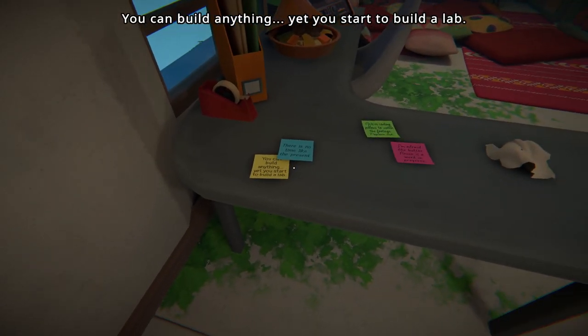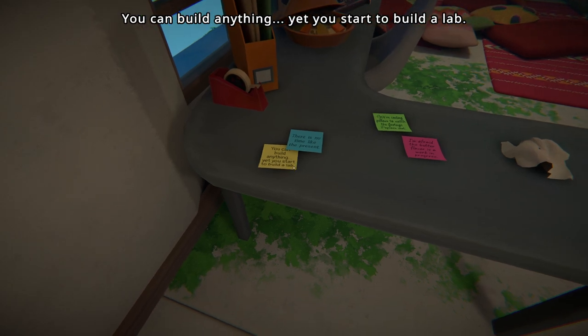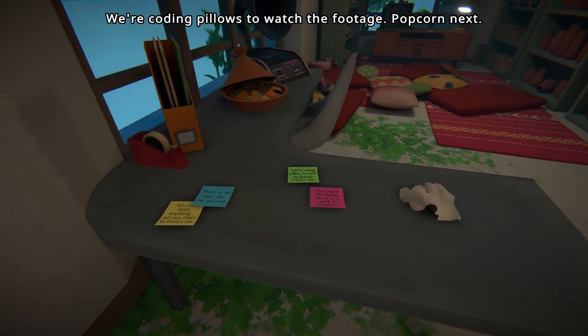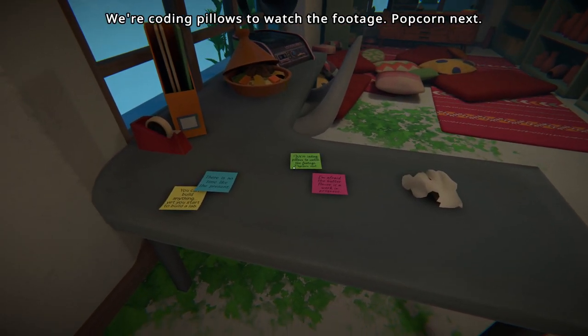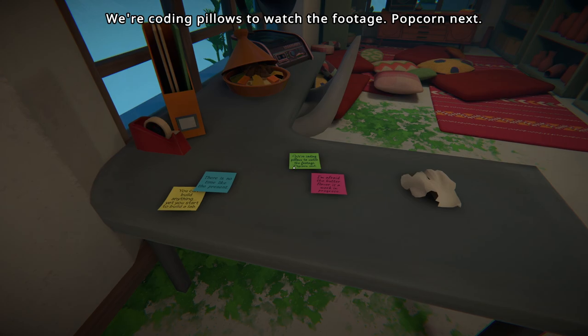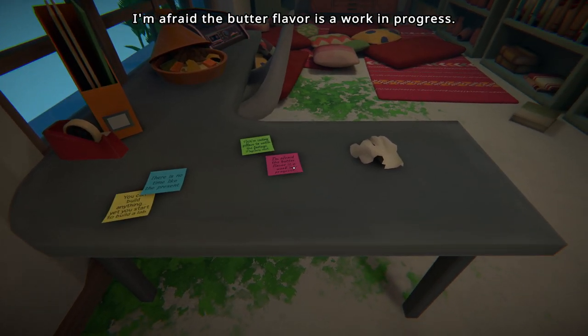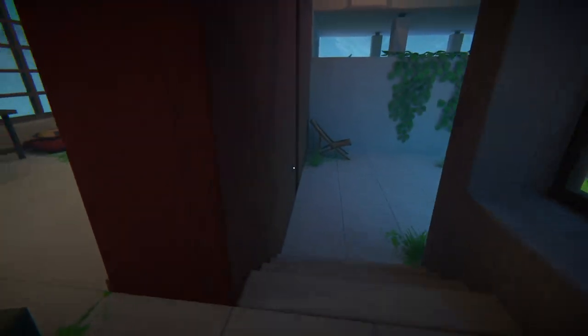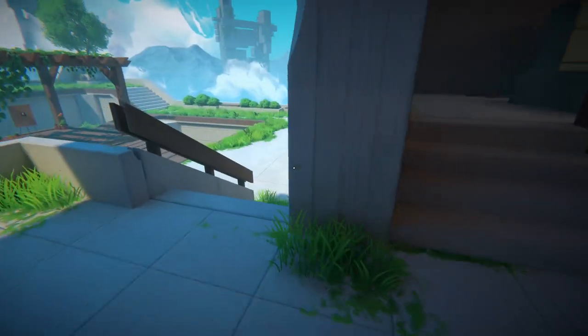"There's no time like the present. You could build anything, yet you start to build a lab." And a lot of post-it notes sort of left all over the place — "We're coating pillows to watch the footage. Popcorn next. I'm afraid the butter flavor. It's a work in progress." So we're in a simulated space. The game is not shy about that from the very outset.